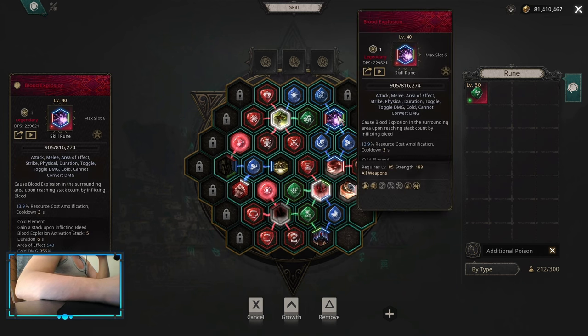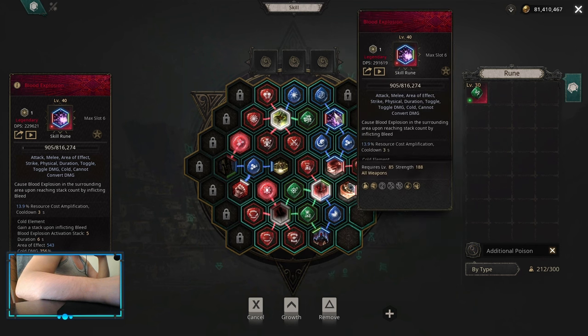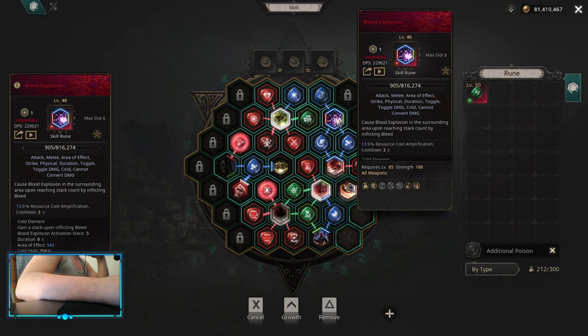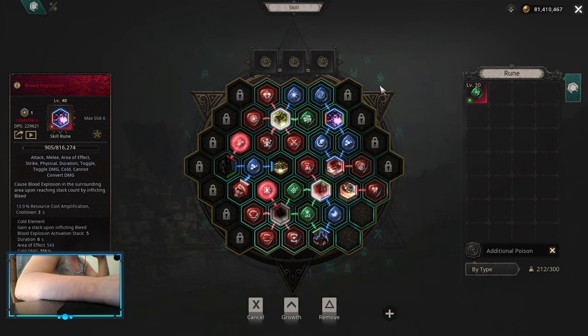I added blood explosion here with extract energy and dampen resource cost, with cold damage — convert it to cold for some elemental damage taking decrease. But if you have enough damage taking decrease, you can convert it to any other element you like. You can do lightning for status effect rate, which means you're gonna be able to apply your venom, bleed, and other status effects much faster.